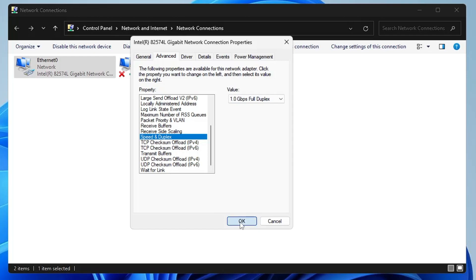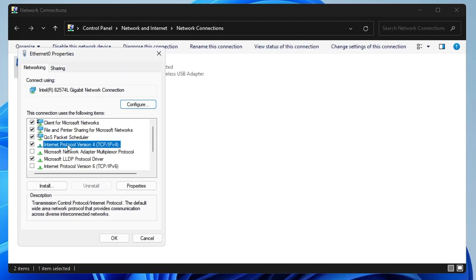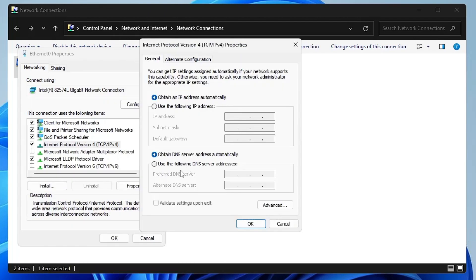Once done, click OK. Then right-click the Ethernet connection again, click Properties, and double-click on Internet Protocol Version 4. Here we need to change the DNS address. Select the option that says 'Use the following DNS server addresses.'